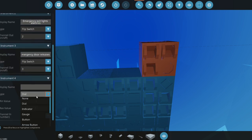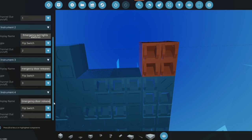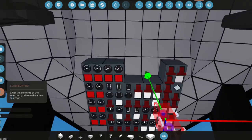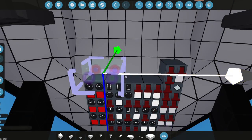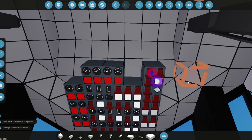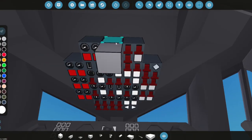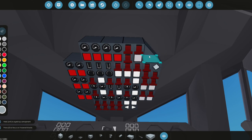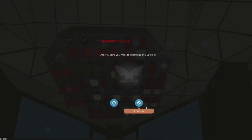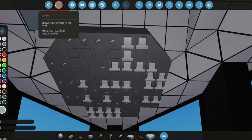The emergency door release will be a flip switch, and we'll have an emergency exit door release confirm as a toggle button. We'll cut and paste these elements, add a basic corner, and that section is done.